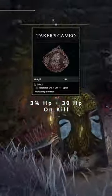For your Talismans, you're going to be using the Godskin Swaddling Cloth, which is going to have successive attacks restore 30 flat HP plus 3%. You're also going to be using the Taker's Cameo, which is going to restore 3% plus a flat 30 HP upon defeating enemies.